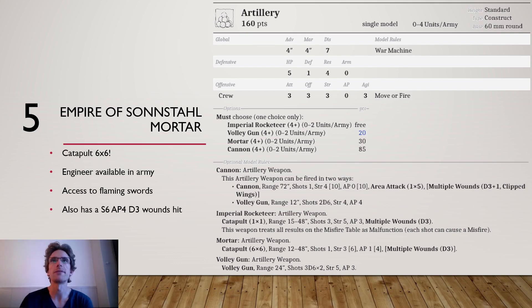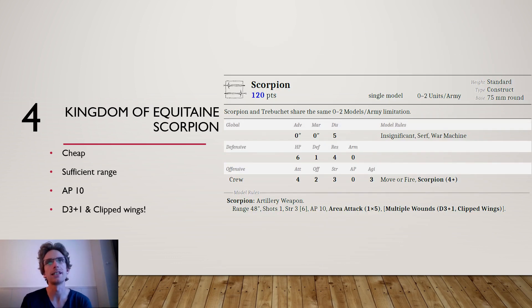Then we go to the number 4 spot: the Kingdom of Aquitaine Scorpion. I believe this is a better choice than the mortar. While it is cheaper, it also influences the battle in quite a dramatic way. I often see Kingdom of Aquitaine armies where people don't take any scorpions, and I always wonder why you don't just put 2 scorpions on the board.